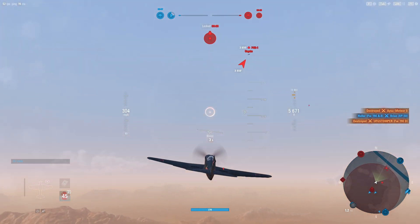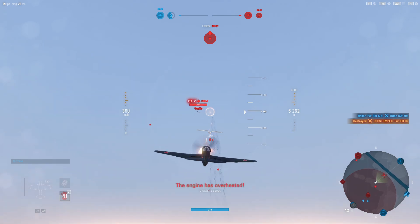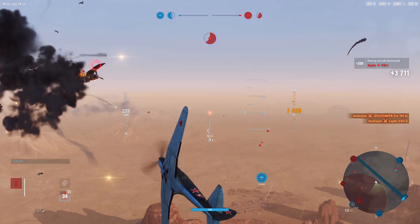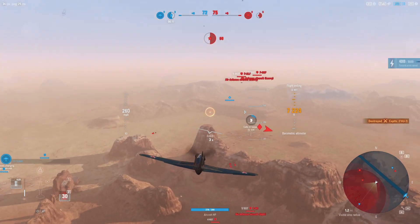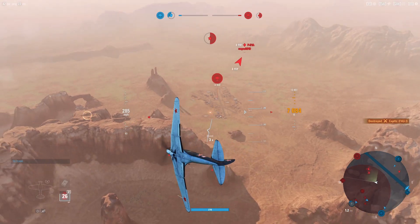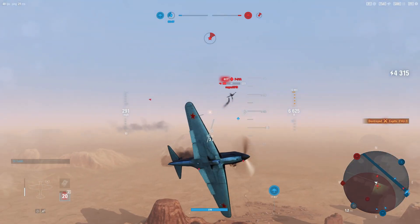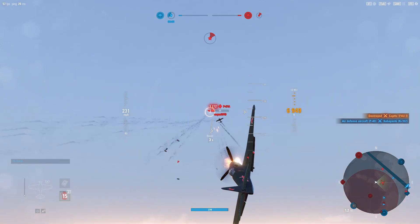Corsair over here. I'm sure he's gonna realize I'm here in a second. Can I get him in the zone? Yeah, we got him in the zone, that's good. There is another light fighter here - what is it? P-51. We'll see if we can actually do this. We have a little bit more maneuverability than these guys so we can use that advantage.